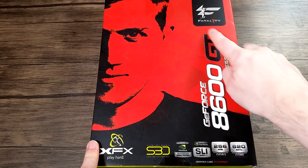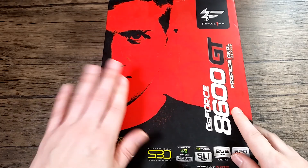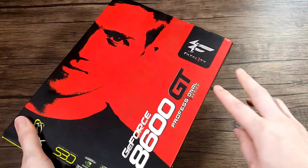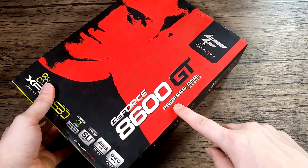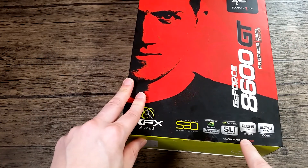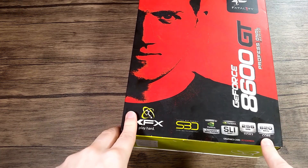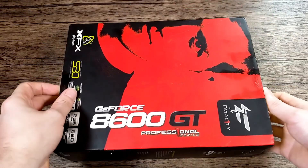Who remembers this guy? I know they still use the brand, but eSports before eSports - no one gets paid these days. But anyway, we have a Fatality GeForce 8600GT Professional Series. A whole 256MB DDR3 and 620MHz. Blistering fast. That's how we roll.